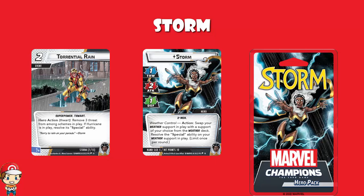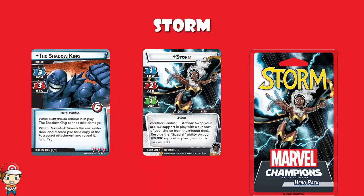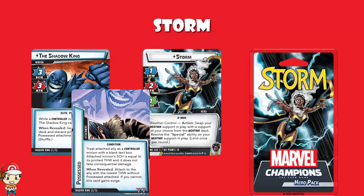Storm comes out of the box as leadership, and we've got cards like Mirage and Pixie coming in here as well, which is rather lovely. And then we've got another encounter set — the Shadow King. While a controlled minion is in play, the Shadow King can't take damage. When revealed, you search the encounter deck and discard pile for a copy of the Possessed attachment and reveal it. Possessed goes on to one of your allies — it's a controlled minion with a blank text box with Threat equal to Scheme, attached to the ally with the lowest Threat without Possessed. Basically, the Shadow King keeps taking your allies, turning them into his own minions, and while they are controlled minions, the Shadow King becomes invincible. That looks kind of interesting.